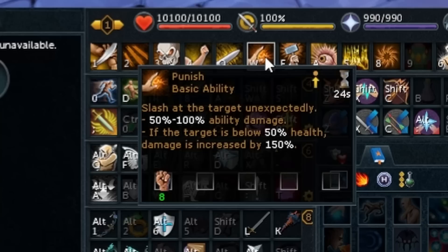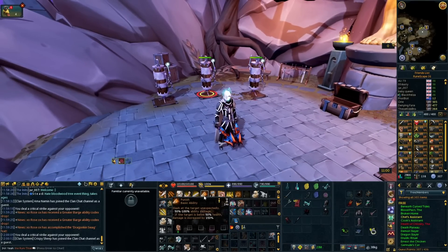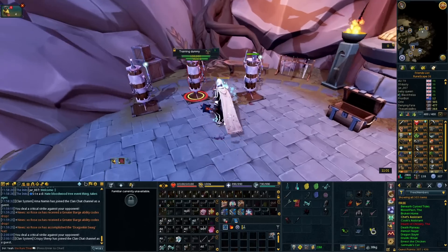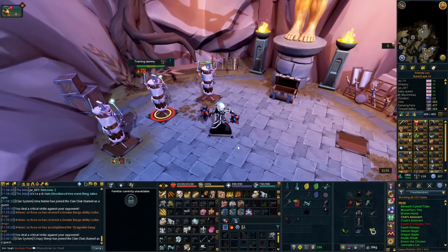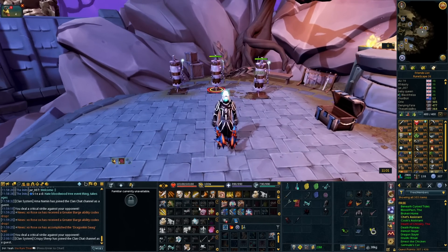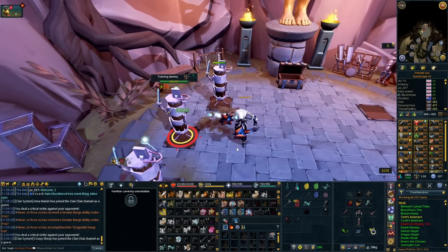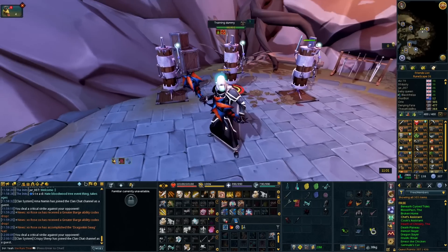We also missed the punish ability. Punish now has a 24 second cooldown, which is really long, but this ability is super strong. It does regular 50% to 100% ability damage, but if the target is below 50% health, the damage is increased by 150%. So this is insanely good and you will definitely be using this on any boss that's below 50% health. They've got the slice update and then also the punish for when targets are less than 50% health — a lot of damage.